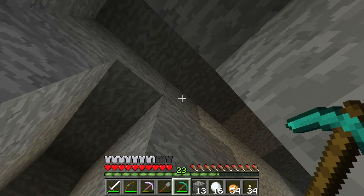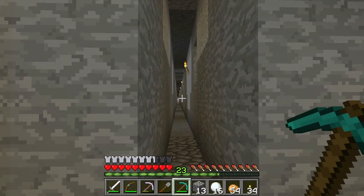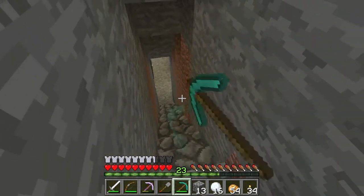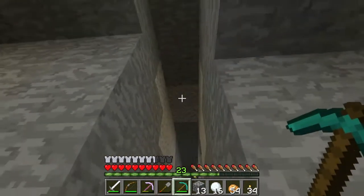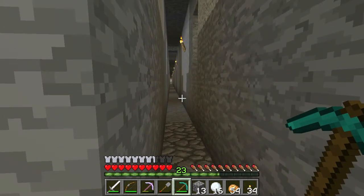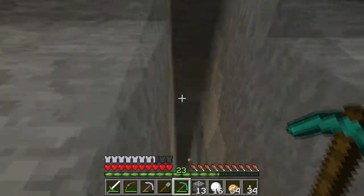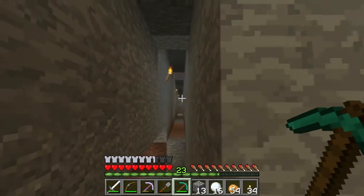The best and safest way to mine for diamonds is to be at Y11 and dig your tunnels from there. Since diamonds show up from Y6 to Y16, if you're at Y11 and dig up five blocks, you're hitting the maximum height at Y16, giving you the best shot of finding diamonds. I went ahead and dug over 80 blocks that direction and five blocks high and didn't find a single diamond.